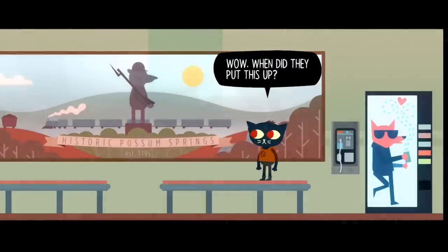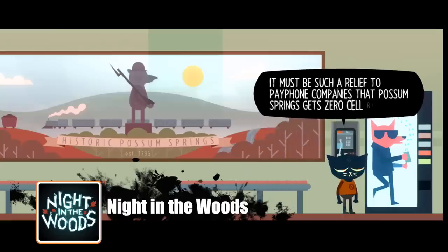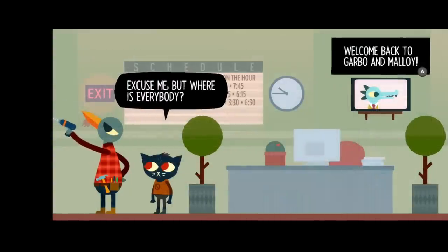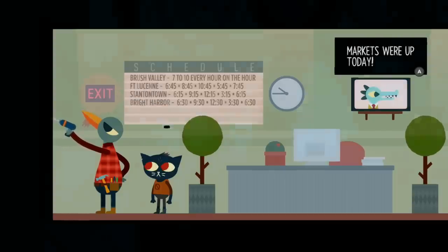My next game is one that if you follow me on social media, I won't shut up about it. It finally came to Switch, so now it qualifies for this video — and that is Night in the Woods. It's kind of a hard game to categorize. It's not a walking simulator, not really a point-and-click adventure game — it's kind of somewhere in between. It has so many secrets to discover, way more than meets the eye. When you get down to it, it's a 2D action platformer, but it's set in small town America and there's something sinister happening.